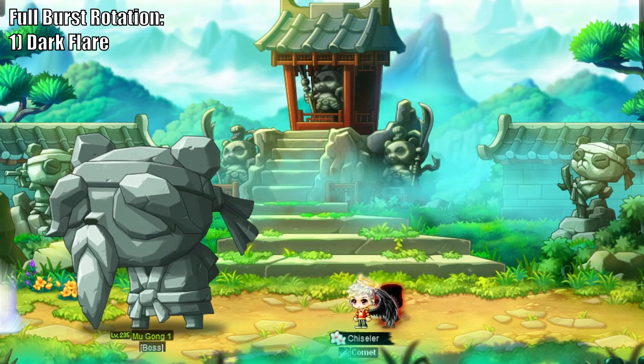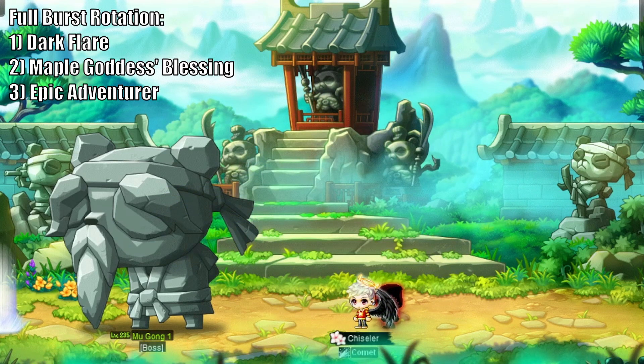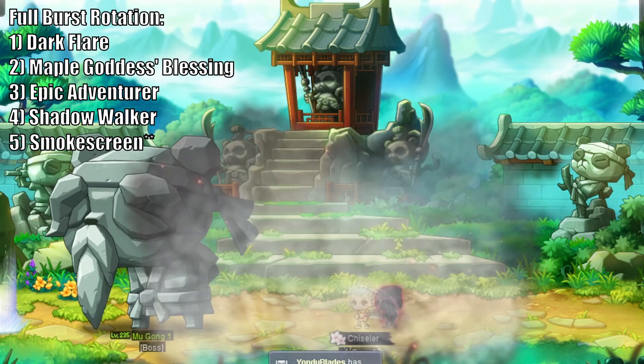Next, we will use both Maple Goddess's Blessing and Epic Adventurer. Both of these skills last for 60 seconds and will last long enough for your first off burst. The next skills to use are dependent on the boss you are fighting. Shadow Walker is typically always used at this point. However, Smokescreen can also be used to bump up you and your party's damage as well. Both of these skills have a 30 second duration.